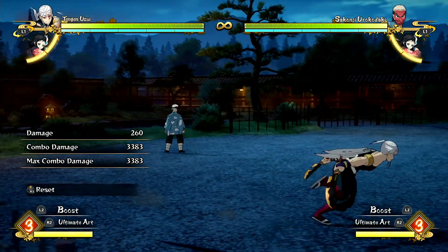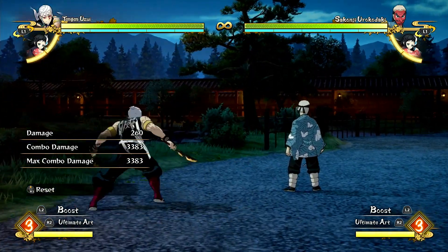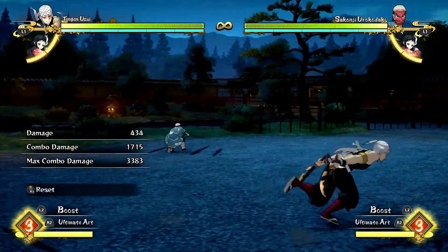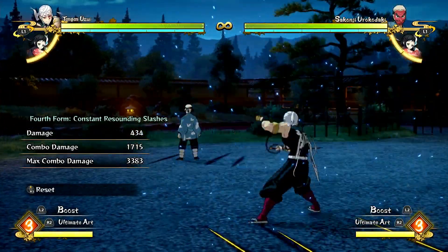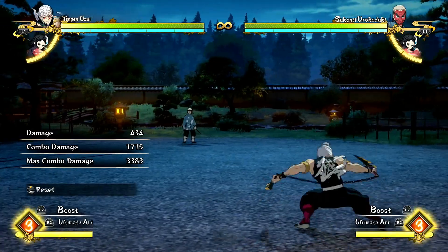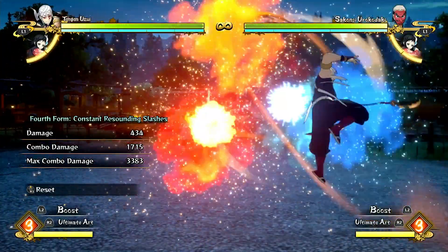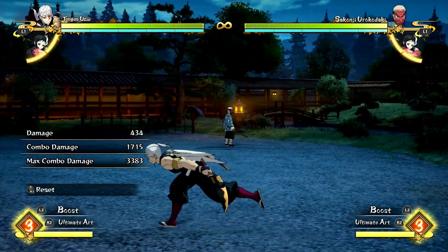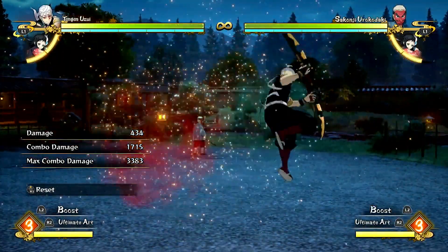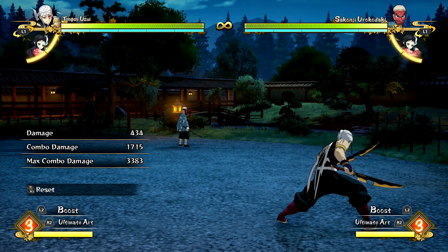Now we'll get into his special moves. The first special move is Constant Resounding Slashes. This is an assist-type move — it's really good, covers a lot of AOE. Similar to Nezuko's crazy scratching move, this can also be done in the air. It will catch people dashing at you — if they tend to rush you a lot and you jump into it real quick and they dash in, they'll get caught by it. It has priority against dashing opponents and most physical moves; it'll clash with those.